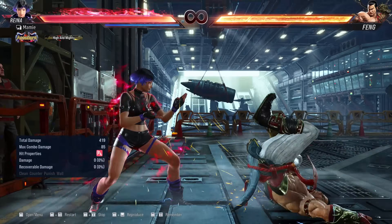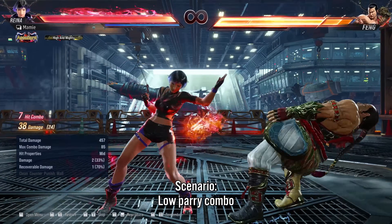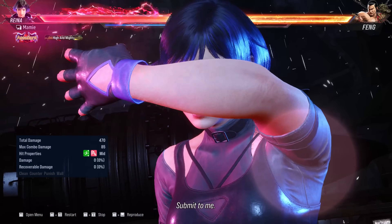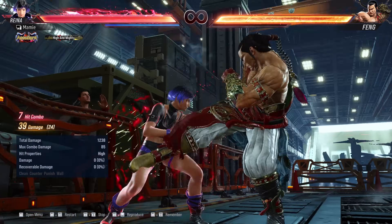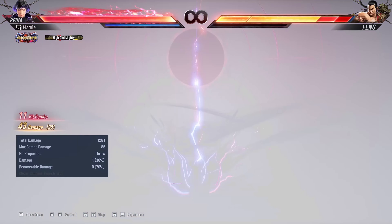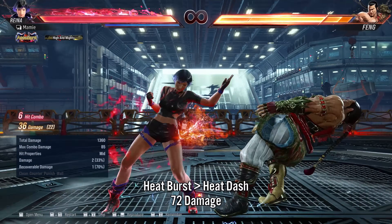The last situation I'll cover is after a low parry. Due to the lower combo damage, rage art should have more of a chance here. Our normal combo does 50. If we instantly rage art to get the best scaling, we get 41 damage. We can alter our combo to do rage art at the end and get a little more. And of course, heat does the most.